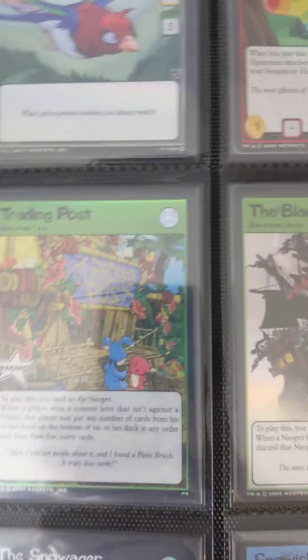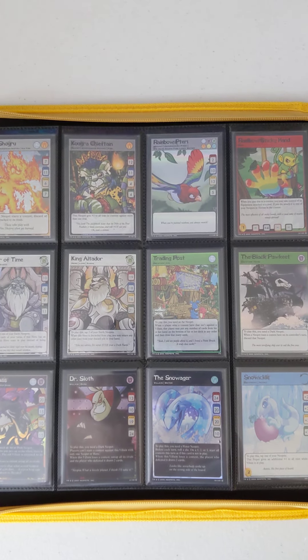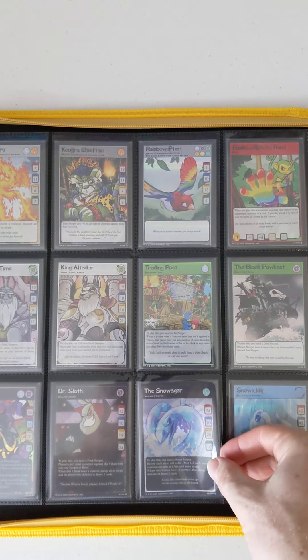Rainbow Sticky Hand — such a cool item. And then some of these characters: the Keeper of Time, King Altidor, the Trading Post — such a key location. Weirdly, they didn't print some other key locations or people like the Shop Wizard, the Brain Tree, and the Esophagor — they don't have cards. But here are some of my favorite villains: Lord Kass, Dr. Sloth, and the Snow Wagger — one of the most expensive cards. Some of these holos are really hard to find. I'd say they range from around $5 for some base set holos, but probably the average holo is like $20 to $25, and then some are a lot more. The Snow Wagger is probably worth like $120.